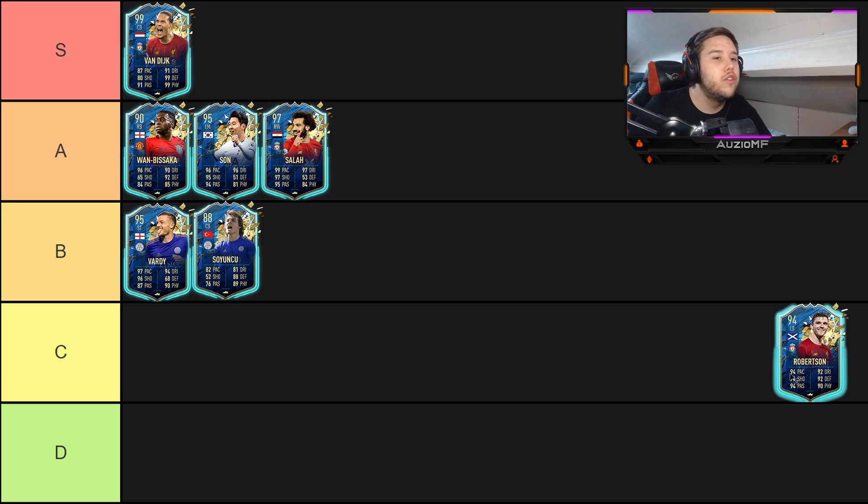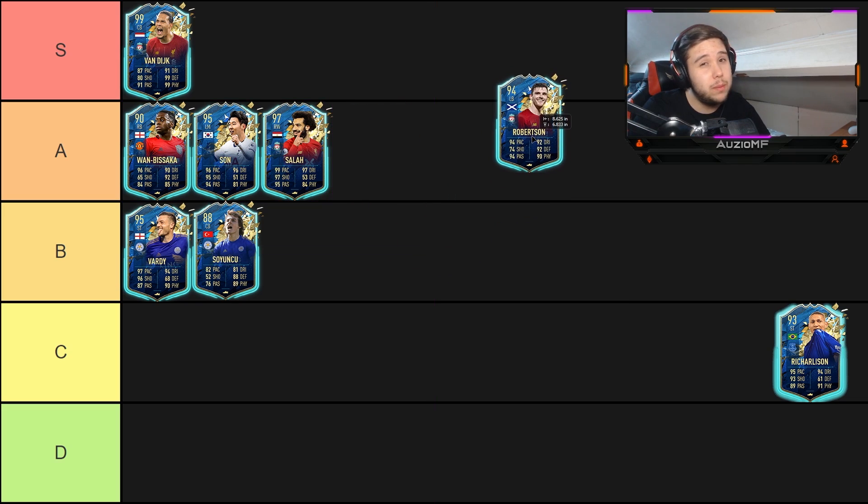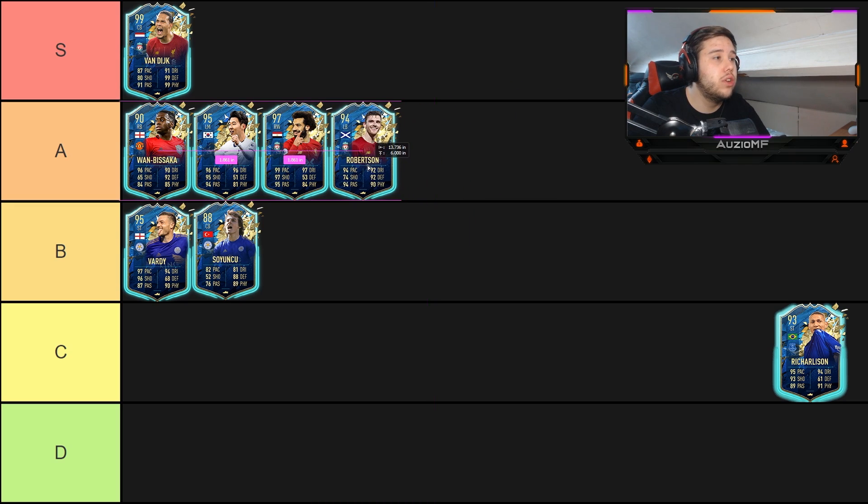Robertson for me — it's his strength that kills him the most. He's got the pace, the defensive stats, everything pretty much that you want as a defender, but it's definitely the strength that kind of kills him and stops him being an S tier player.